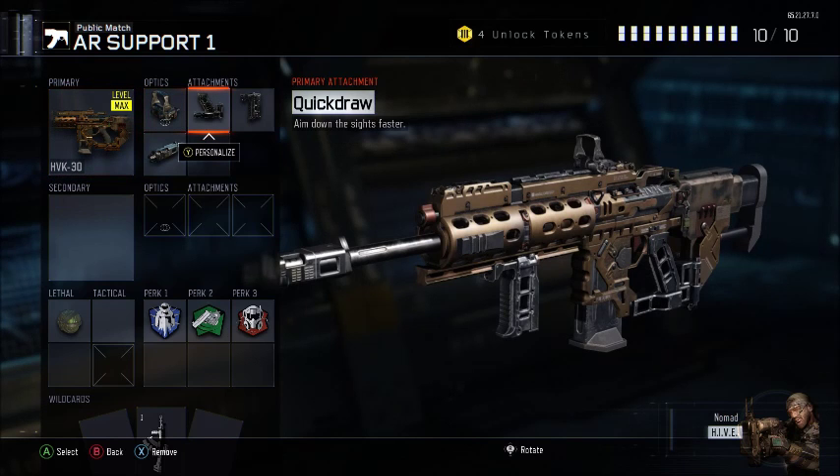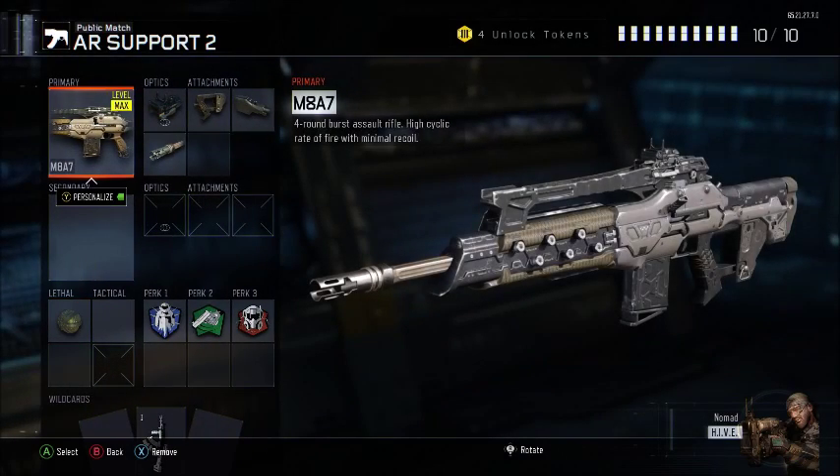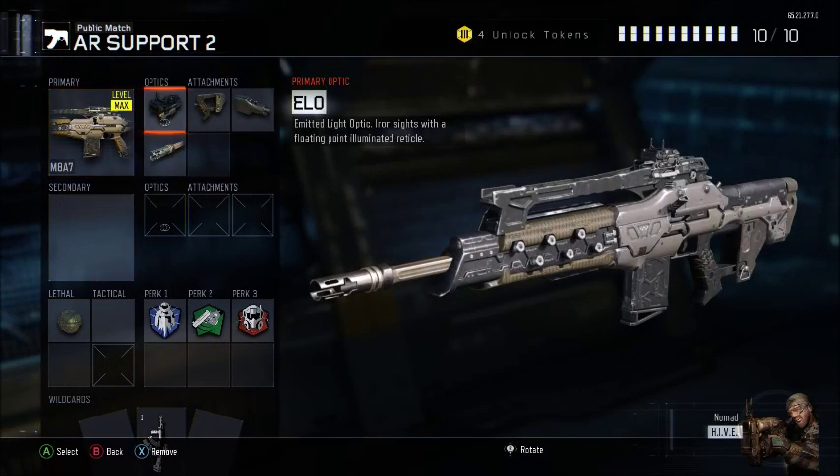For the AR support class you're going to want to pick people off at long range. As you can see from my attachments on screen, it's more built for picking people off - up top window and stuff like that - and staying back when they're trying to rush.